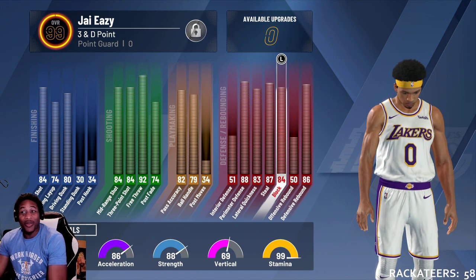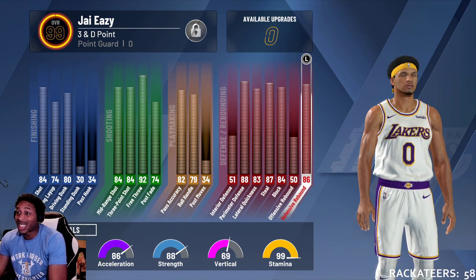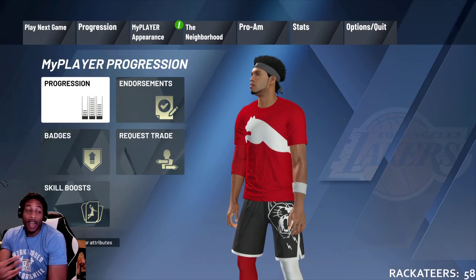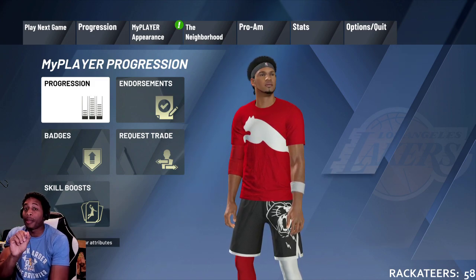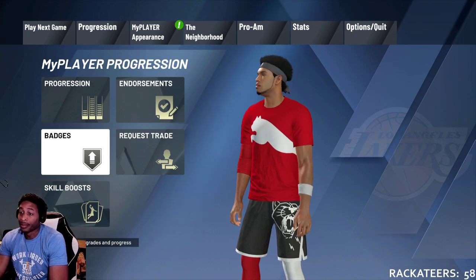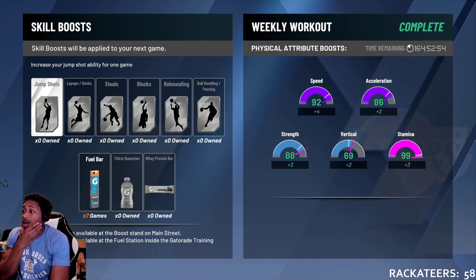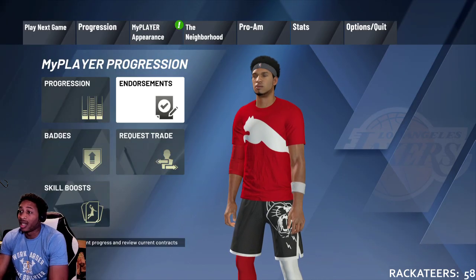Block 84, offensive rebound I'm cool with 50, defensive rebound 86 — this dude is a beast, man. At 6'5", if I had known then what I know now that I was gonna get four extra points, I might have made him 6'7". But it really doesn't matter because it's a small game this year. With my skill boost I would be at 89 speed. I didn't get gym rat for some reason — I don't know why they didn't give me gym rat, but hey, it is what it is.